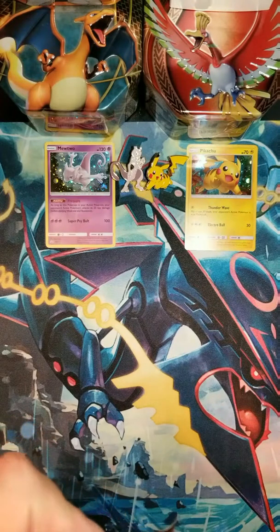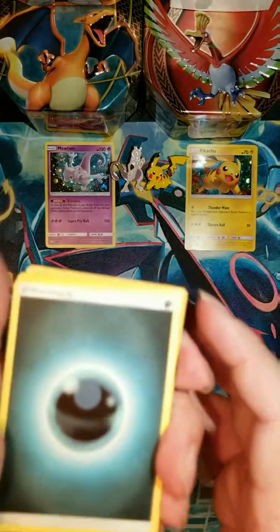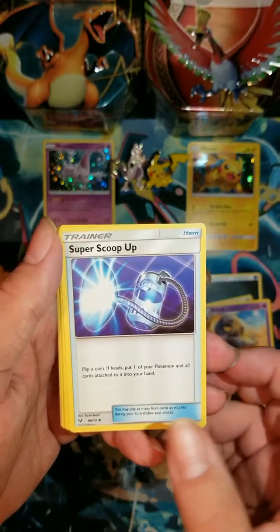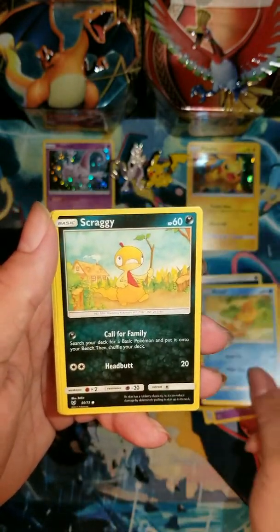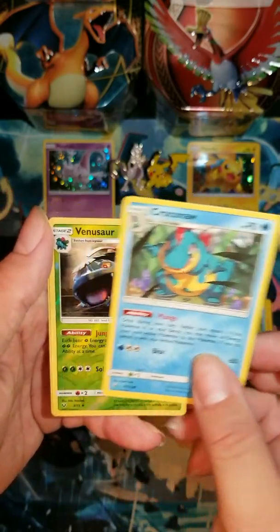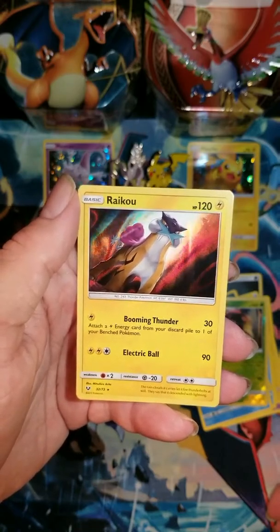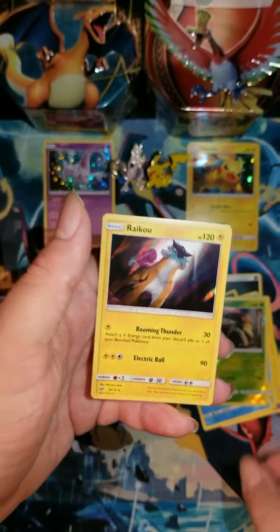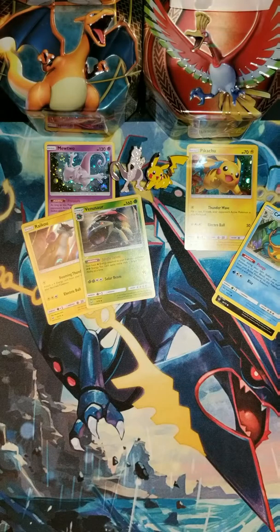I'll start here — going with the Rayquaza pack. I'll start with the Darkness Energy, Warp Energy, Arbok, Super Scoop Up, Voltorb, Golett, Buizel, Scraggy, Croconaw. The Reverse Holo is a Venusaur — love it! And our Rare is a Foil Raikou. Look at the colors just coming off of that — blues, greens, basically every color in the rainbow on that. That is awesome.